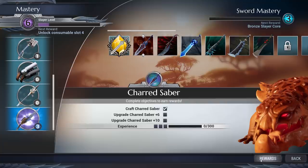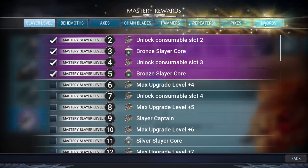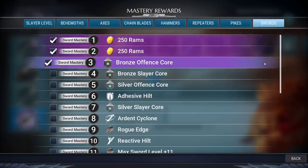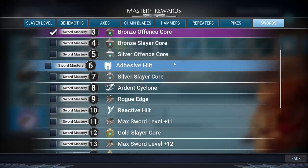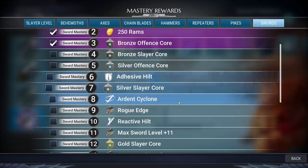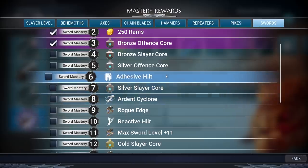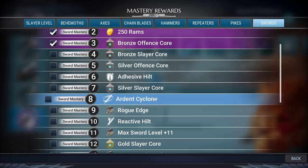I'm going to go to the rewards tab at the bottom right, where we can see what we can unlock — slayer level, behemoth, axe, chain blades, etc. Going all the way over to swords, here at level six you can see a mod called Adhesive Hilt. It's a perk that makes it so while you're in your special state, you won't get knocked over by behemoths. It's very useful for Ardent Cyclone, which you get at level eight — the spin-to-win special, like Garen in League of Legends. These two combined create a different playstyle, but you only unlock them by playing sword and reaching level eight.